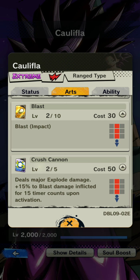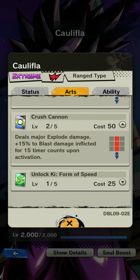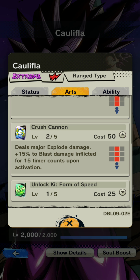Her special skill is Crush Cannon — deals major explode damage plus 15% to blast damage inflicted for 15 timer counts upon activation. So for about 15 seconds, any blast attack from your party will do an extreme amount of damage for that duration. Percentages count especially when you have other buffs added on. Crush Cannon is a beam contained in a circular blast, so it's clashable with other beam attacks.